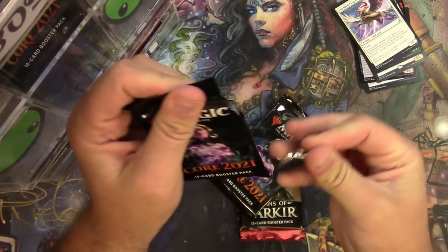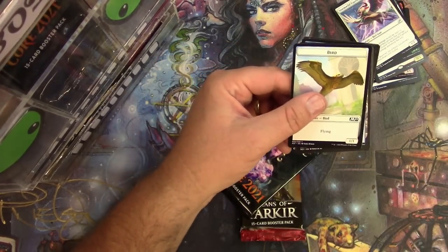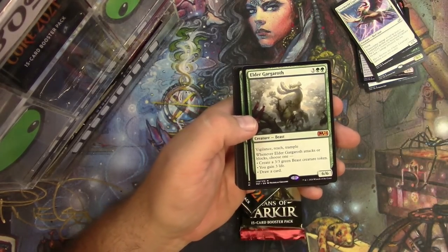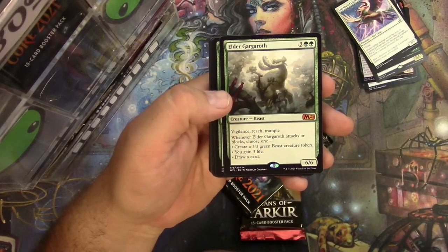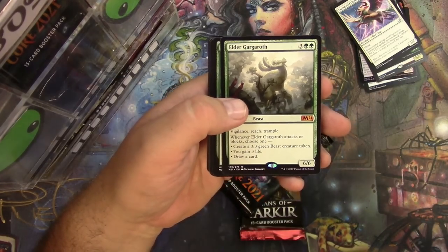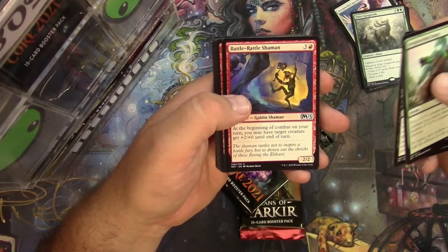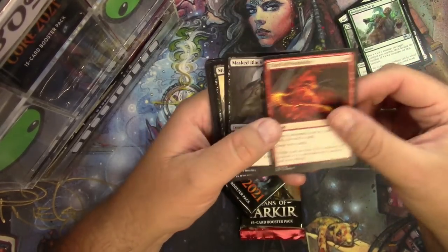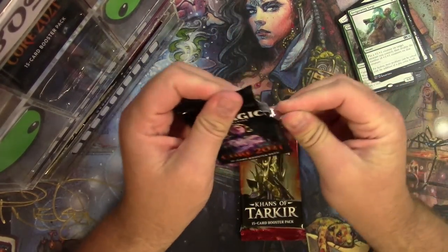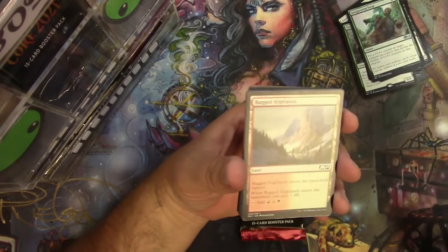Now Core Set 2021 — might as well open it the right way. We got a bird, an island, and an Elder Gargaroth — excellent! Six-six with vigilance, reach, and trample; you make some tokens, gain some life, draw a card whenever it attacks or blocks — another mythic for you. Invigorating Surge, Carrion Grub, Battle Rattle Shaman — and nothing else major there. Plugging right along.